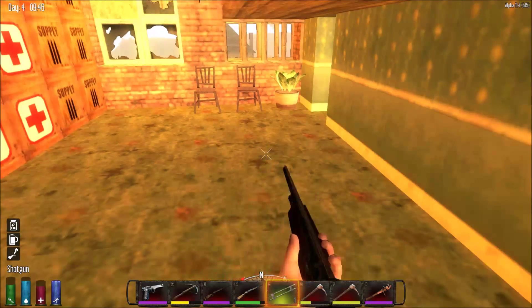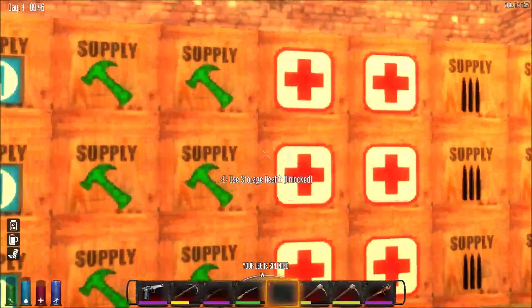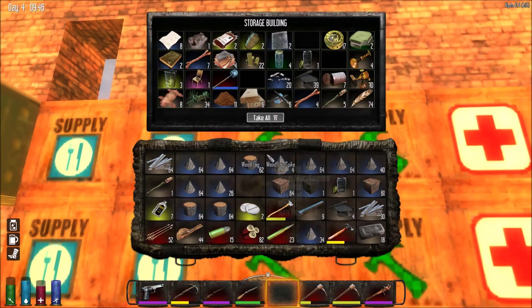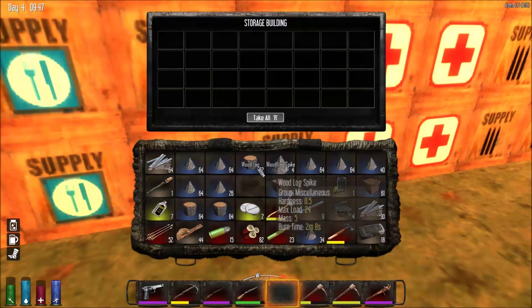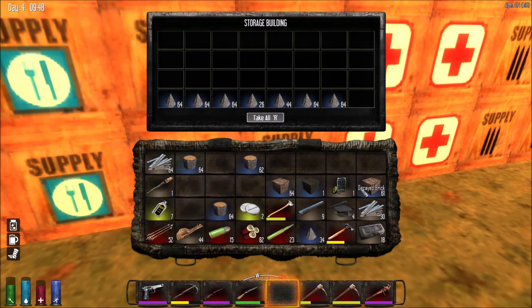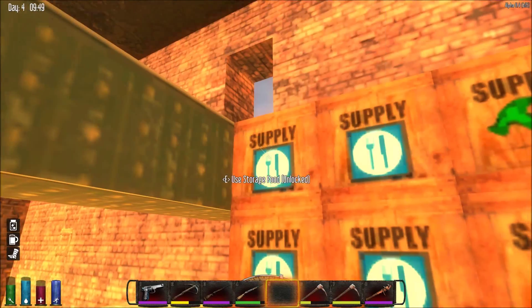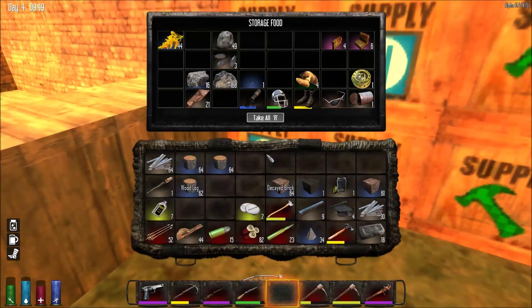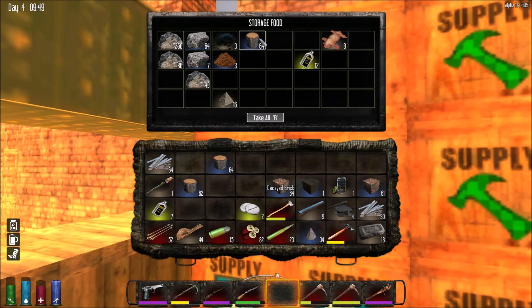We're going to repair that pistol, because I still can't believe the thing broke so quickly. The durability was at like the P in pistol and then just poof, it was broken. It's crazy how quickly that broke. I don't think I have a lot of material here — I don't know where I put it all. Did we use it all or something? I'm not sure.